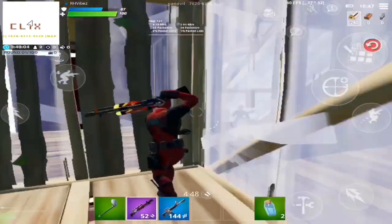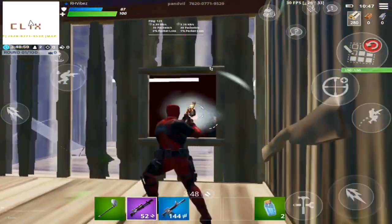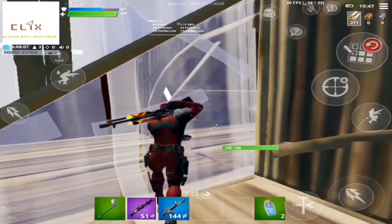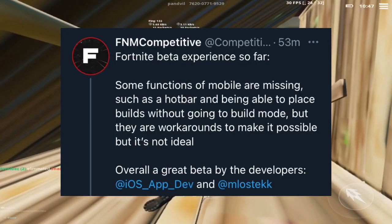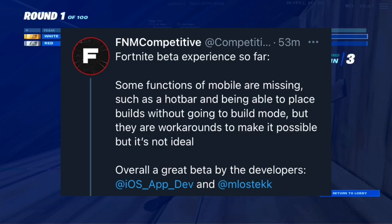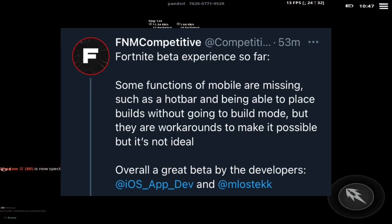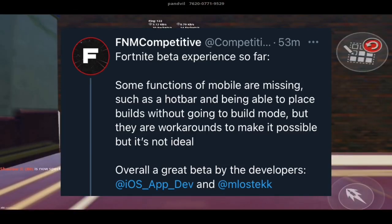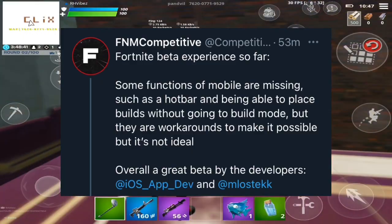Also, there is no autofire in this, but you do get aim assist, which is still good. There is no touch to edit, and check this tweet out — it says some functions of mobile are missing, such as a hotbar and being able to place builds without going to build mode. But there are workarounds to make it possible, but it's not ideal. Overall, a great beta by the developers.